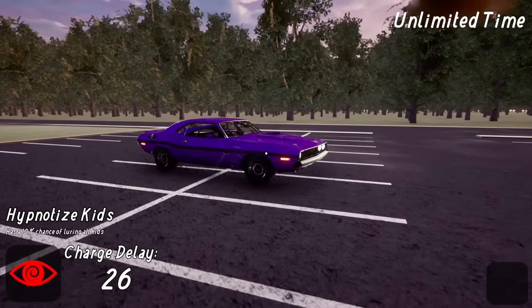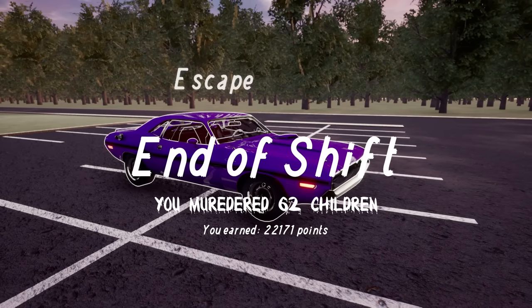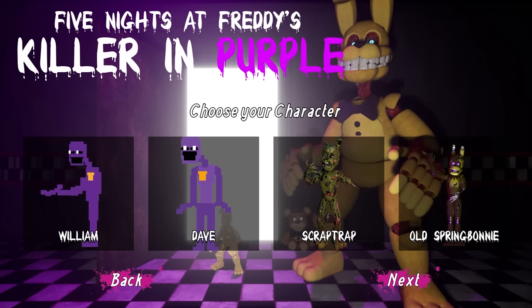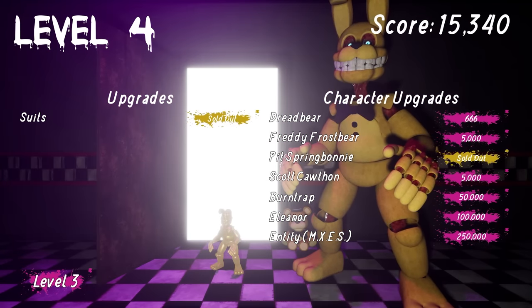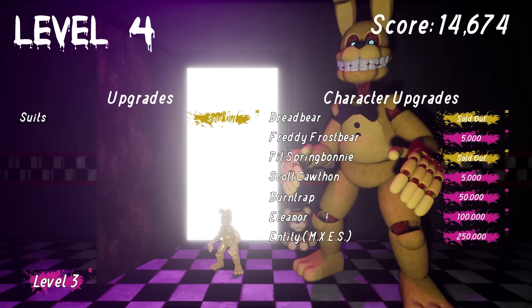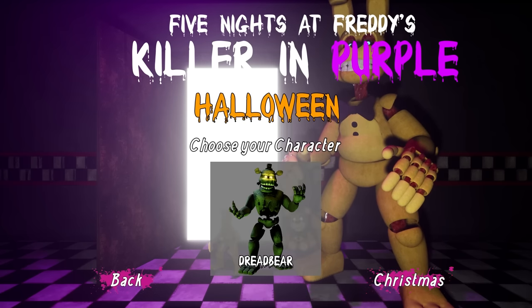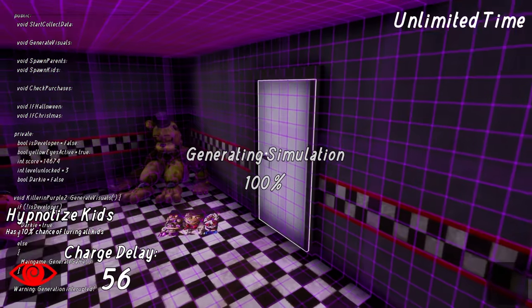Heading home. This is a cool update — it added a lot to the game. Oh, 22,000 because it stacked up that 5,000 from before. It changed the game enough to be a really solid improvement. Let's go to the shop. Oh, there's more suits! 10,000 for the last suit we can buy. Burn Trap is 50K, Eleanor is 100K, and Entity is 250K. We obviously need to buy everyone. Let's buy Dread Bear too since he's cheap. We'll save up for Burn Trap next.